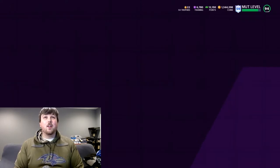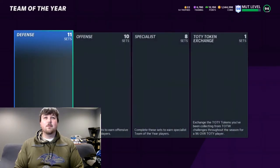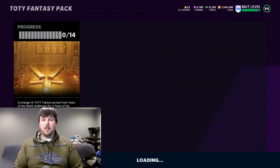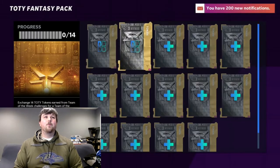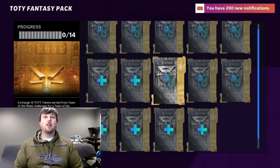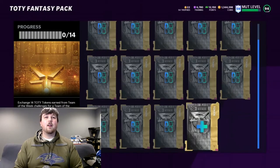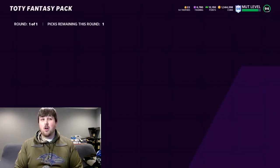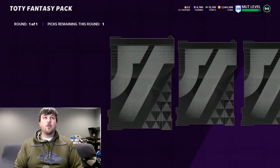We're going to go ahead and complete this Team of the Year set. We're going to exchange our tokens, and then we're going to buy one of those little bundles just to see what we can pull. I'm open to pulling any player because this is an auctionable card — I think you get to choose from three.